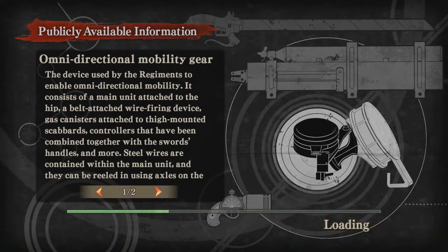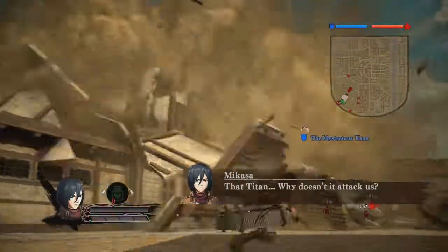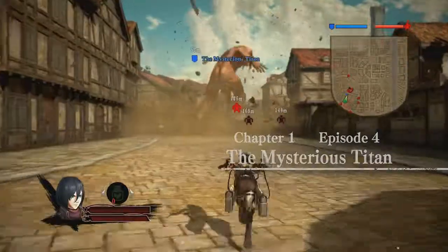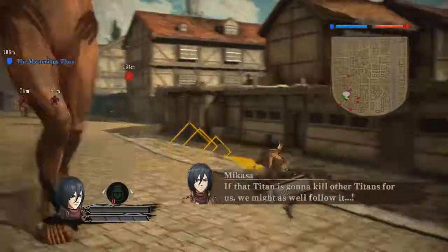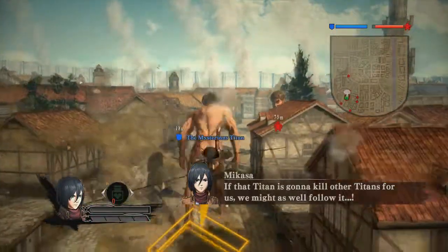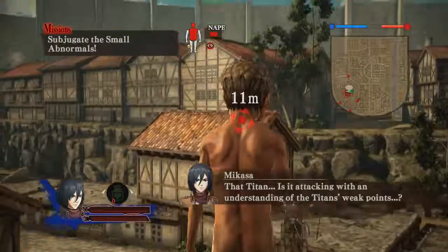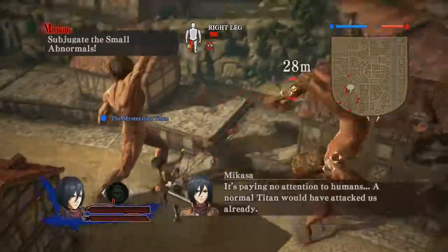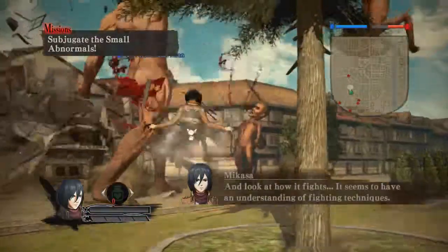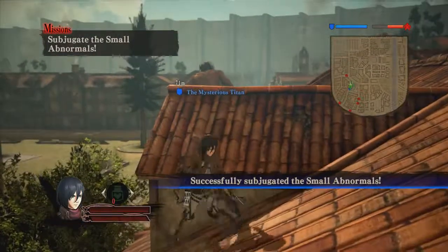Oh, this is about the omni-directional mobility gear in case you need to go in any direction. Whoa, what the heck — he's just destroying everything! Oh my god, this man is a monster. Wait, don't come near me dude. Aaron, you're supposed to help me! Okay, this man's out here for himself. Oh no, he sees me — psych! That was terrible aim, I couldn't even cling on to him. All right, I'll just stick by you Aaron.